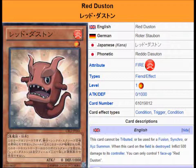So let's take a look at Red Dustin. It's a Fire Fiend Effect Monster, level one, attack zero, defense one thousand. Description: This card cannot be tributed or be used for a Fusion, Synchro, or Exceed Summon. When this card on the field is destroyed, inflict 500 damage to its controller.